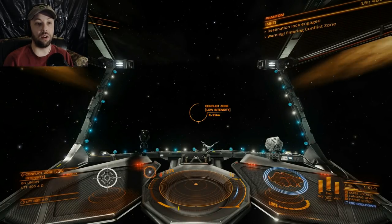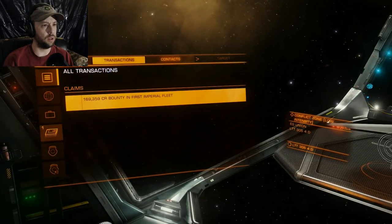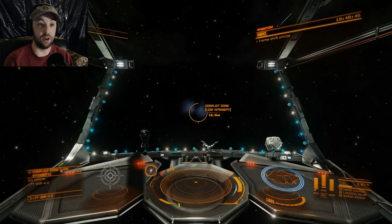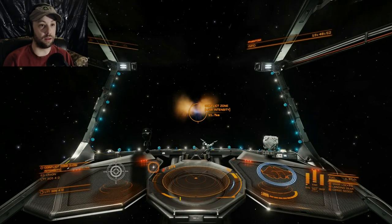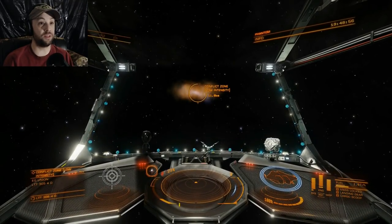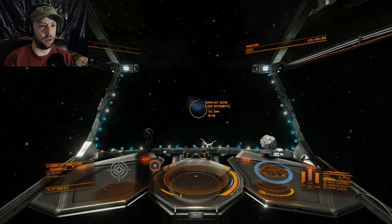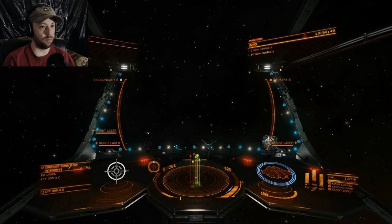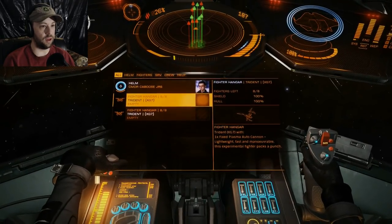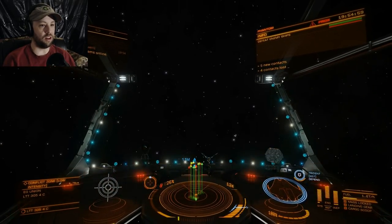Okay, time to drop. As soon as I drop I go full stop and full reverse. If you have fighters, deploy them right away. I see no enemies here — no contacts, that's weird. Usually there are ships all over the place. I jumped to a different conflict zone that did have enemies. Deploying my fighter — and as you can see there are tons of red markers all over the place. This is why this is advanced combat — there are enemies everywhere.